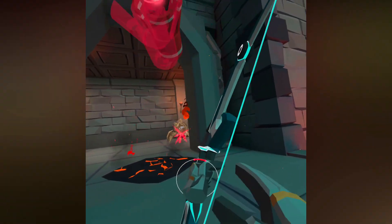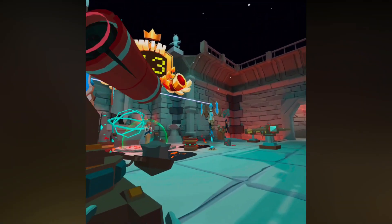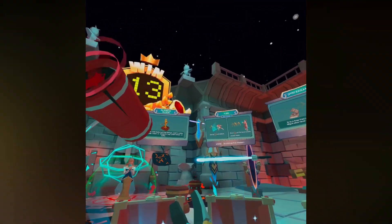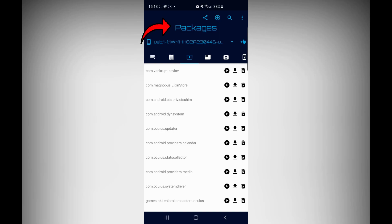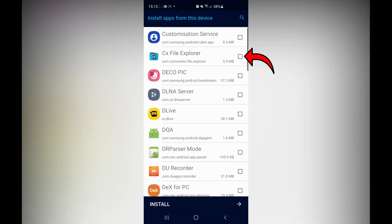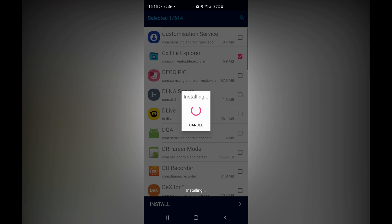Now connect your phone to your Oculus Quest using a cable. I've linked an all-in-one adapter in the description if you don't have a phone with a USB-C port, as you can use the charging cable that came with the headset. Once connected, make sure you press Allow in the headset. If nothing pops up, restart both your phone and headset and try again. Once you press Allow, open up the Bugjaeger app. Make sure you're on the Packages tab — a lot of people are on the wrong tab. Press the plus icon, select CX File Explorer from installed apps, and install it on your Quest. Once done, you can disconnect the cable.